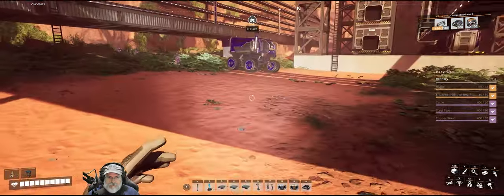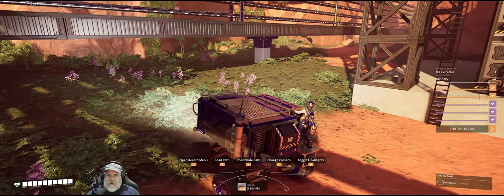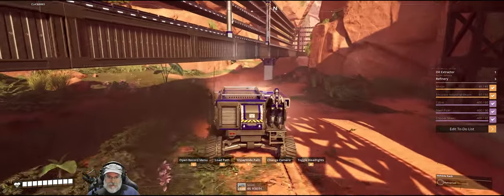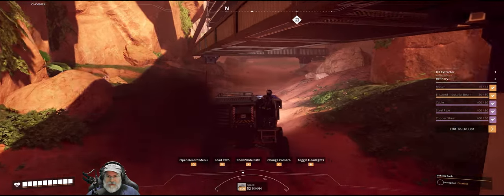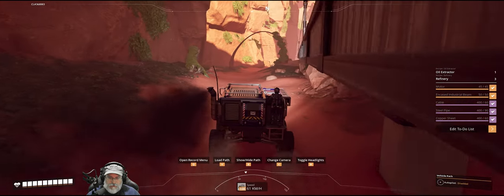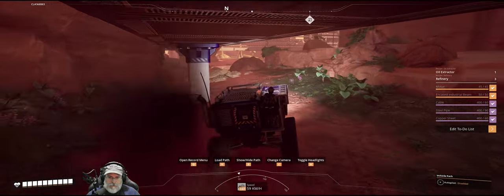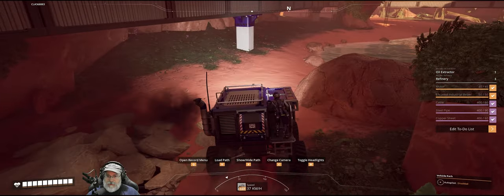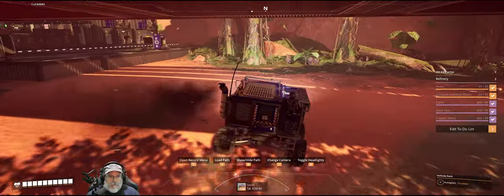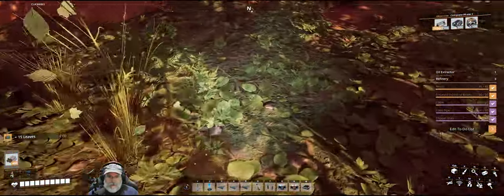Let's grab some biofuel for the tractor. The route the tractor's going to take - I've very loosely planned this out so we might run into some snags - but basically I'm just going to have it travel along this little back road here. We've got this limestone node kind of in the way when we get here, so let's get some of this bio material out of the way.